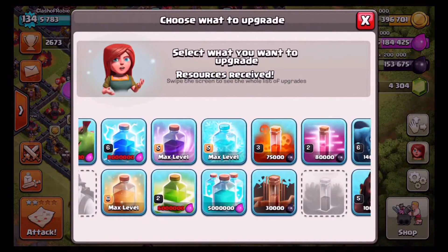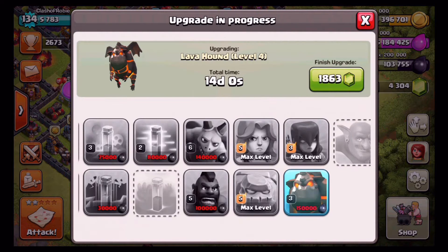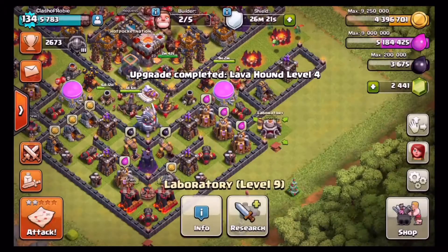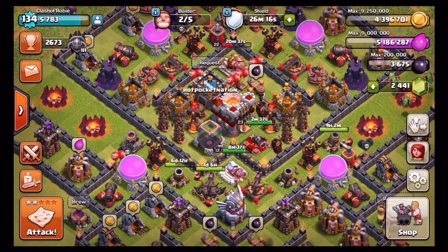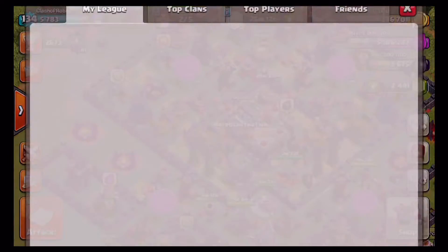Those level 7 balloons and level 4 lava hounds are doing some work. So that's going to be a 14-day upgrade. Ain't nobody got time for that guys. So we're going to upgrade those right there — bada bing bada boom. And now we're going to go ahead and gym up a couple of spells. We're going to use that new spell...